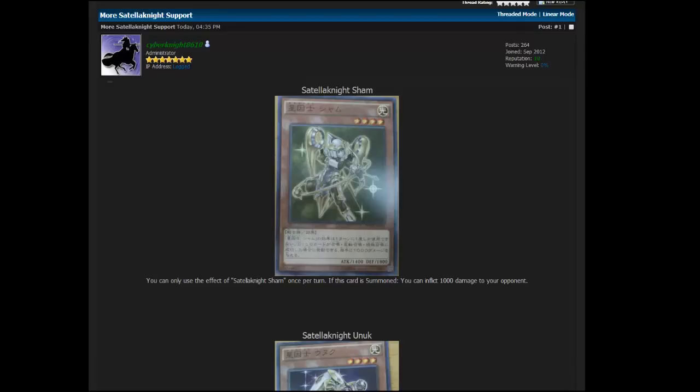First off we have Satellanite Sham. It is a level 4 Light monster with 1,400 attack and 1,800 defense. Its effect — you can only use the effect of Satellanite Sham once per turn — is that if this card is summoned you can inflict 1,000 damage to your opponent. So yeah, it's kind of a burn damage card.